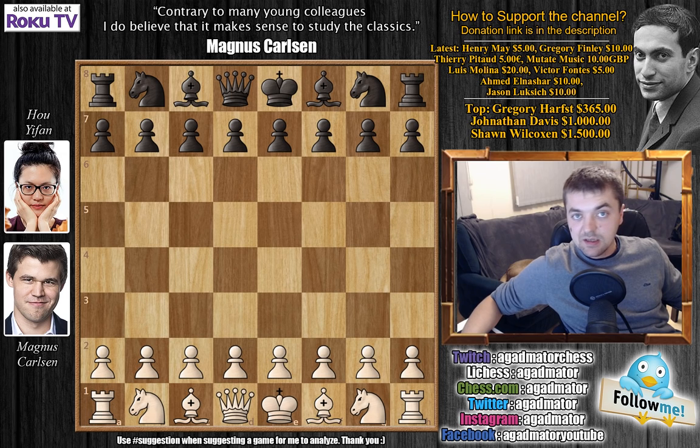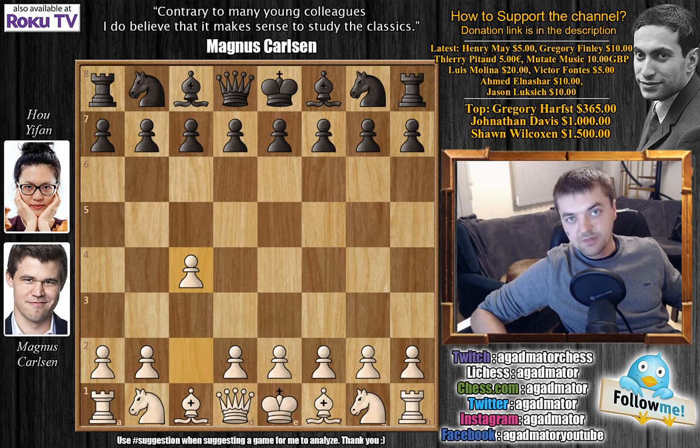Carlsen has the white pieces and he opens the game with C4. Whether Hou Yifan is the strongest woman player or not is debatable, but she is more than 100 ELO points higher rated than second place Zhu Wenjun of China and third place Anna Muzychuk of Ukraine, so pretty much making her the strongest woman chess player on the planet. I personally think she is the strongest. But let's get back to this game.